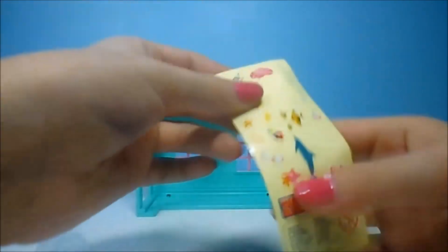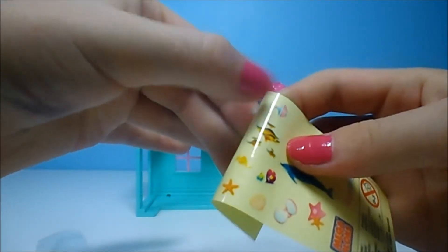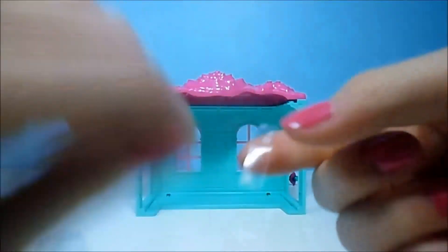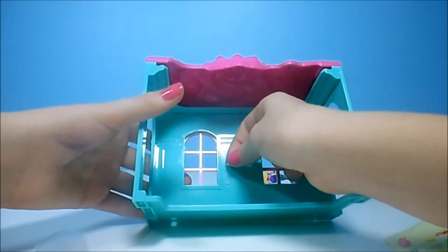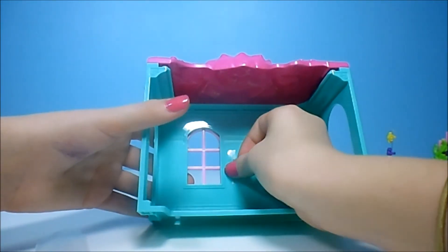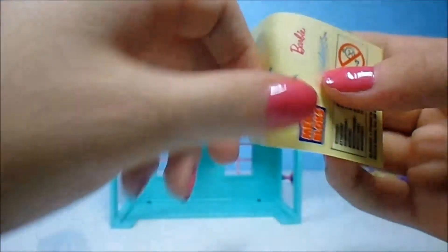We'll flip it back inside and I'm going to put these bubbles — because I like them — these bubbles, I'm going to put them on the inside. And I'm going to take this fish. I'm probably decorating this a lot.